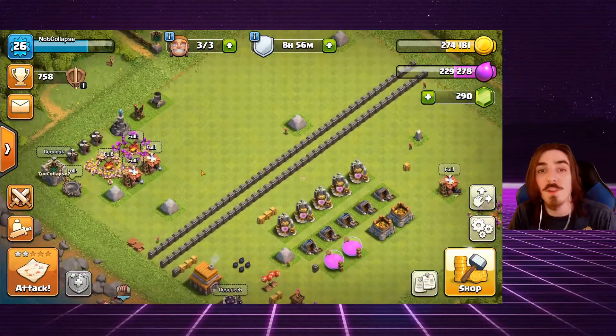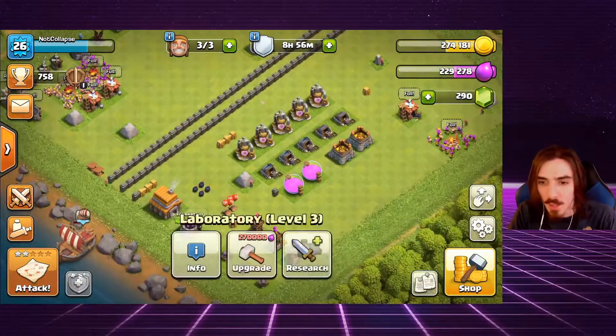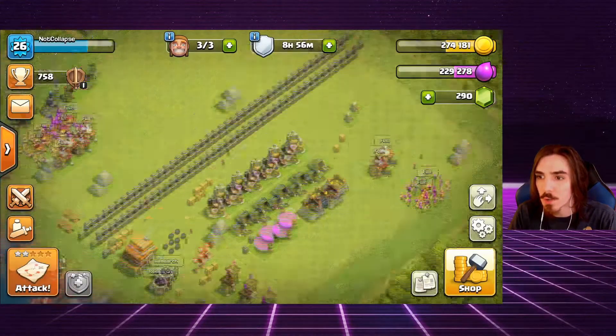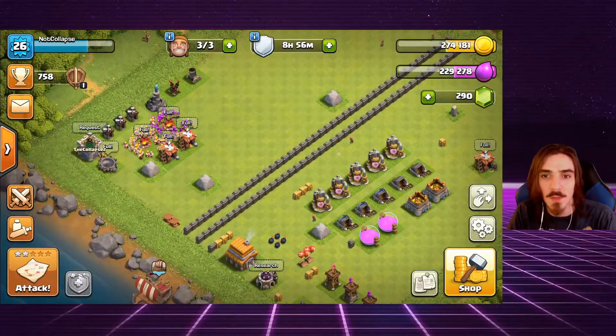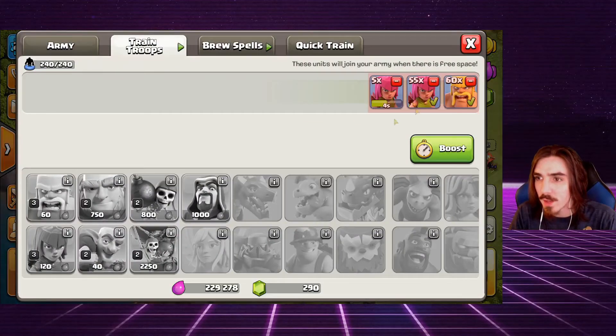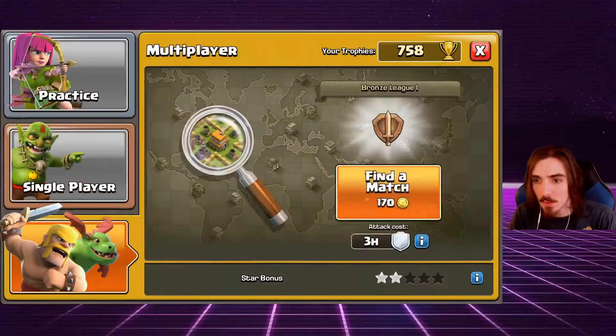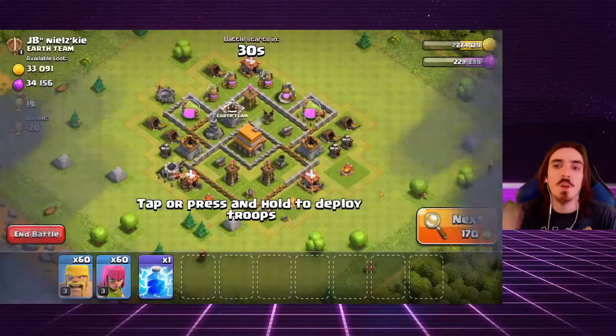I've got barge cooked up and we now have maxed-out barge. In the last episode we maxed out the archers, so we're going to have max barge, level three barbarians, and level three archers. We should be able to easily take out some bases, and let's see if we can get a three star.